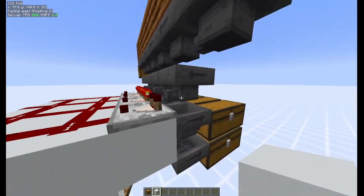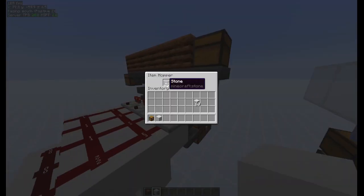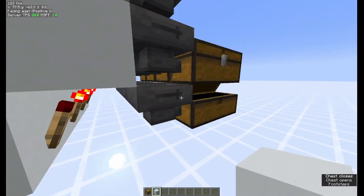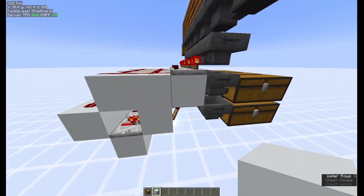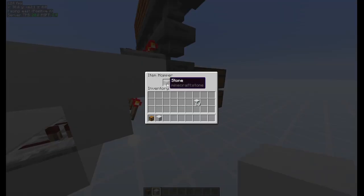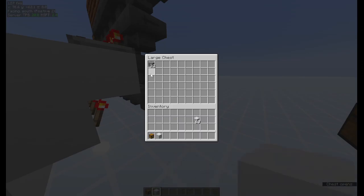The way you set up this item filter is you take four filter items that are never going to come into the system and then 41 items that you want to filter, put that in the first slot. This will then set off the system because I put in above 41, but once there's 41 it stops. There will always be a cache item in here because that's how hopper lock works.